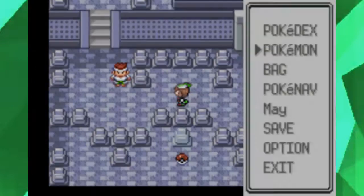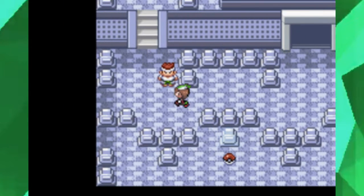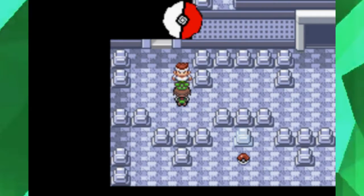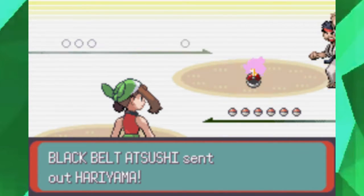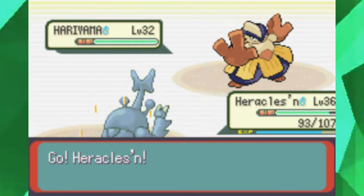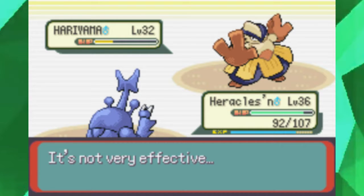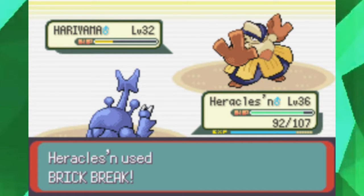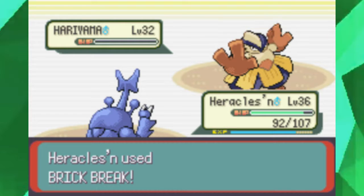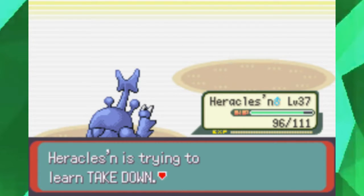Ghost Pokemon have the move Curse, which works differently depending on type. If you've seen Curse before on non-ghost types, it lowers speed but raises Attack and Defense. However, for ghost types, Curse cuts their own HP in half but inflicts the opponent with a curse, meaning one quarter of their health is whittled down each turn.